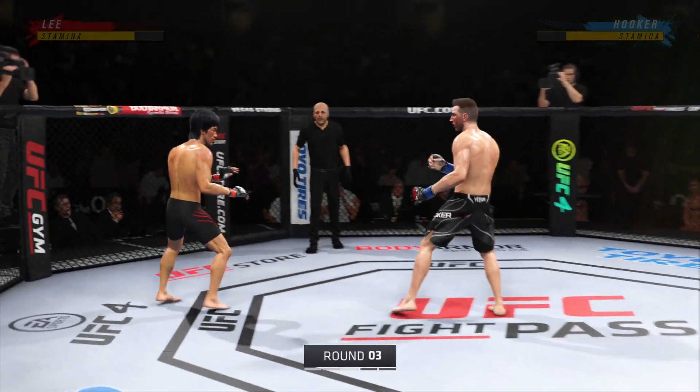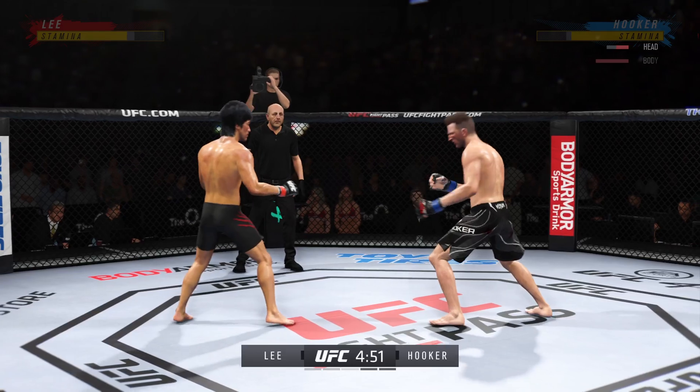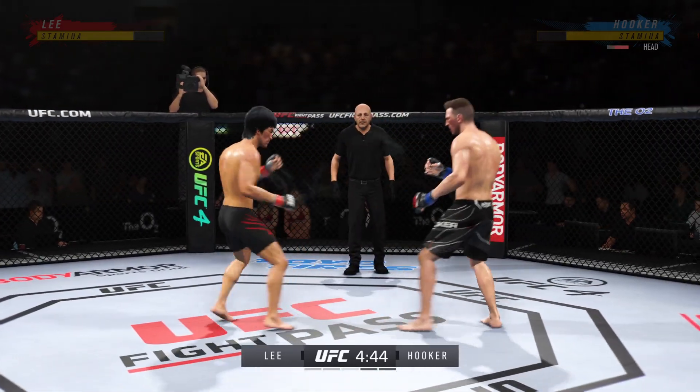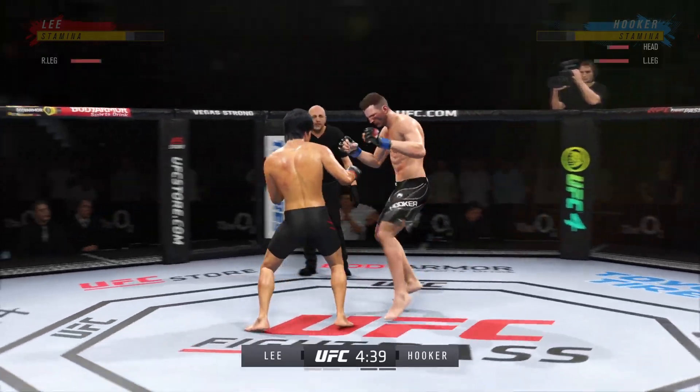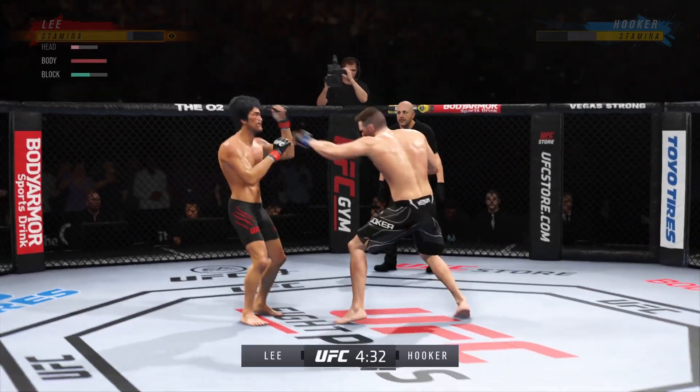Third round underway. Head kick lands and he's hurt. Hooker gets caught with that punch — got to shore up the defense here. He continues to land a high number of strikes here. Dude's hurt.